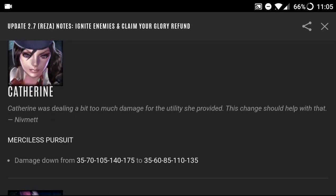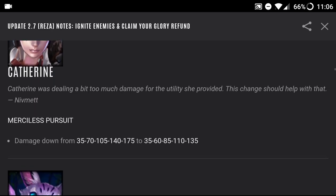Kathryn was dealing a bit too much damage for the utility she provided, and this change should help with that. Her Merciless Pursuit — the one where she stuns — the damage is down from 35/70/105/140/175 to 35/60/85/110/135 at each level. Since Kathryn is a captain, I don't really think she should be doing a lot of damage.